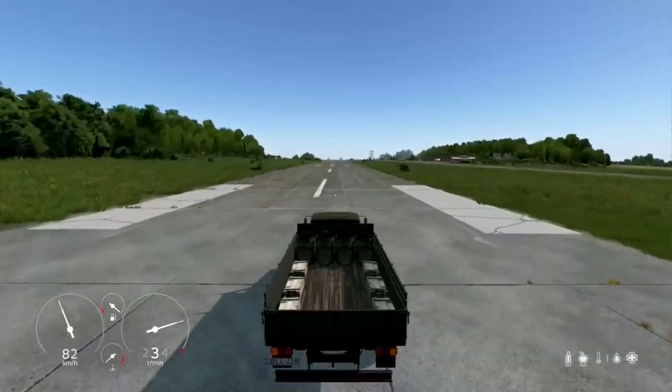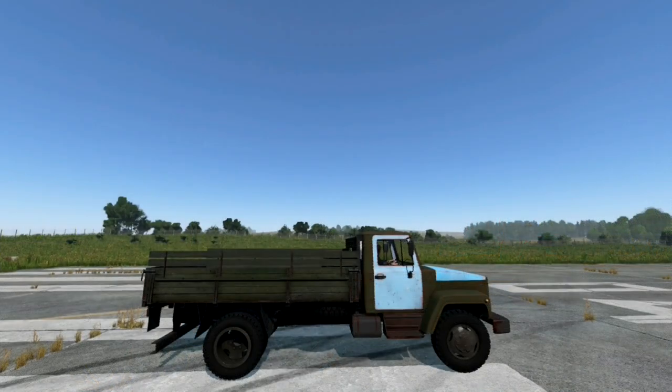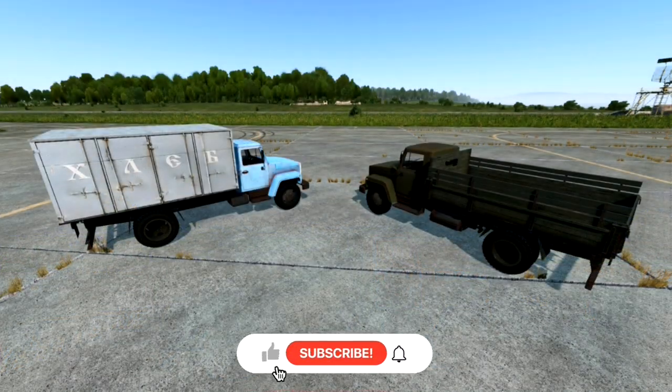With this truck mod you get two bed variants — a box and a flatbed version — giving you the flexibility for all your hauling needs. Also with this mod you have two color options to choose from: blue and green.